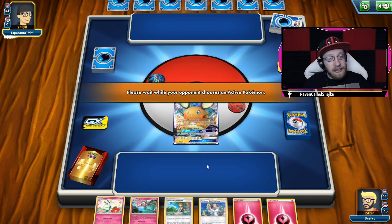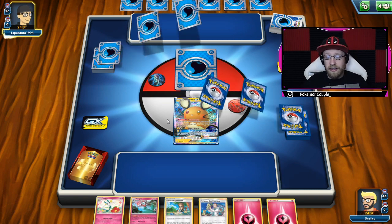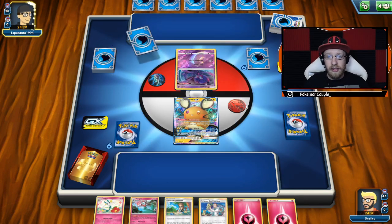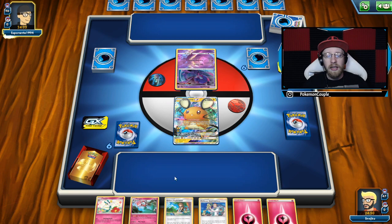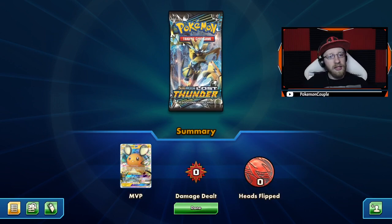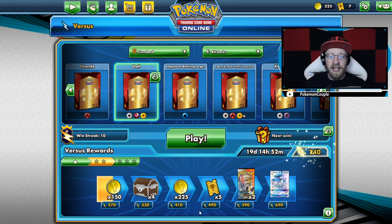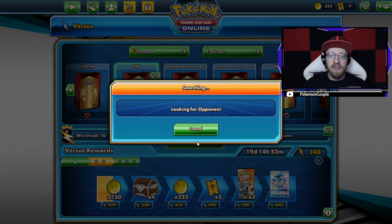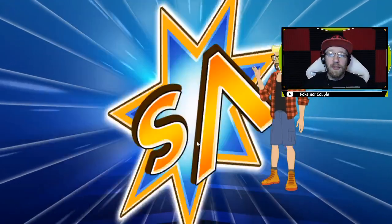Okay, so we have Poipole. Of course I'm going to play Elm's Lecture turn 1, not Green's Exploration. And there we go — you see Raven, and you can't even pack. You see Raven and you just give up because you know you're going to lose. And 10 win streak — still happening. There we go, 240 — let's go. Of course I'm joking, let's move to game number 2, because I don't think that was much of a game. We had a really bad start.